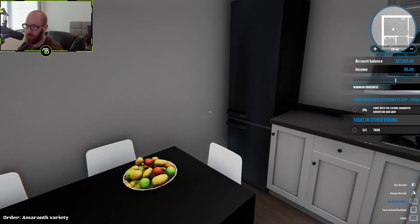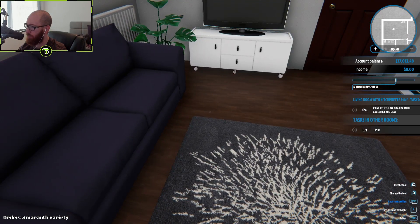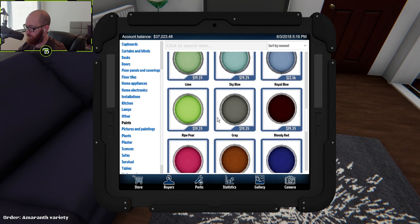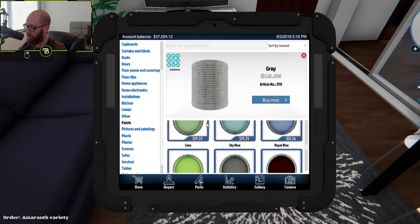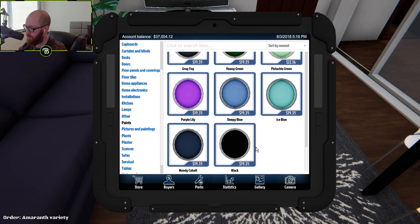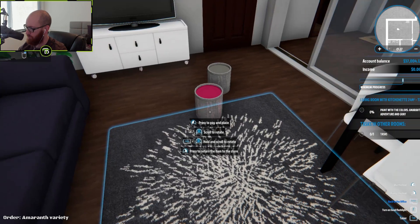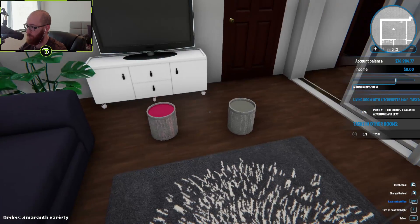She's got sliding glass doors and everything. Paint with colors — amaranth adventure and gray, we need to do both of those. Let's see what we got here, so we're gonna need some gray. 'Alluring lavender' — well okay. Let's buy some gray here, place it down, and then we also need some of that amaranth adventure. Let's buy some of that too. Now the question is which walls need to be painted.